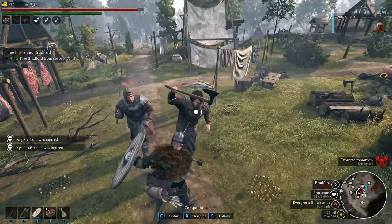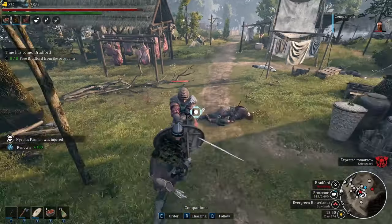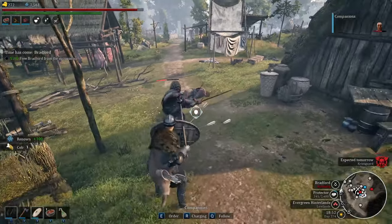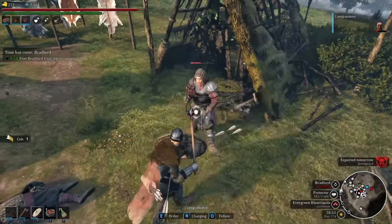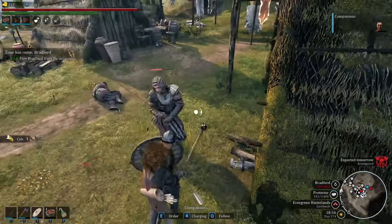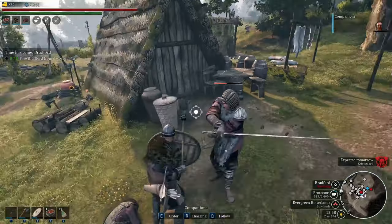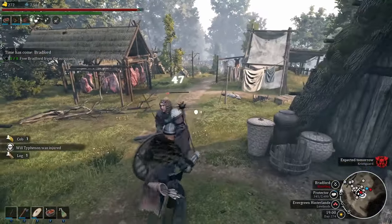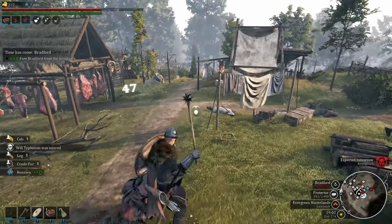Each region now has a dynamic threat level influenced by bandit camps, patrols, and threatened adjacent regions, affecting patrol difficulty and how migration works. Camps now send migration parties to nearby areas when the threat is high enough, forming stronger camps as prosperity rises, while migration frequency decreases as regions become populated with camps.